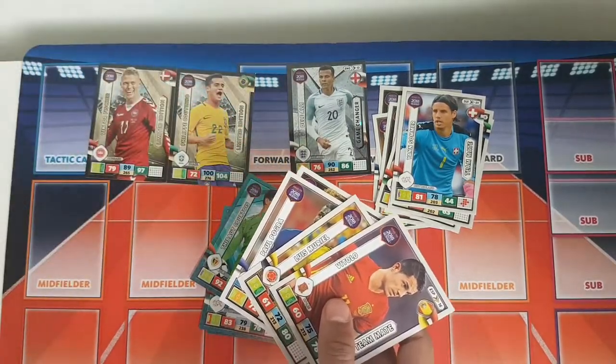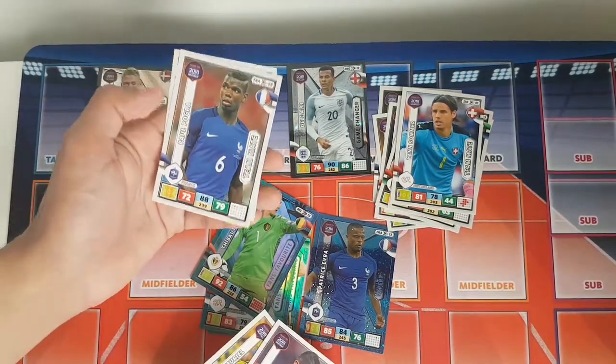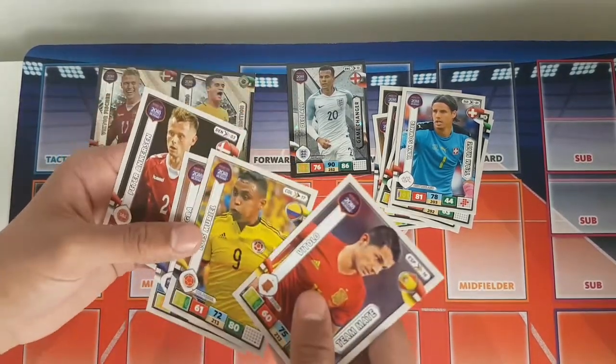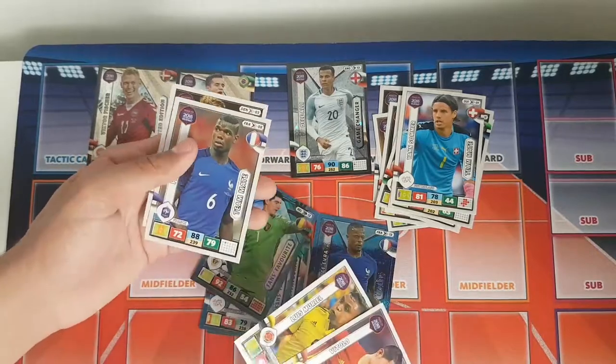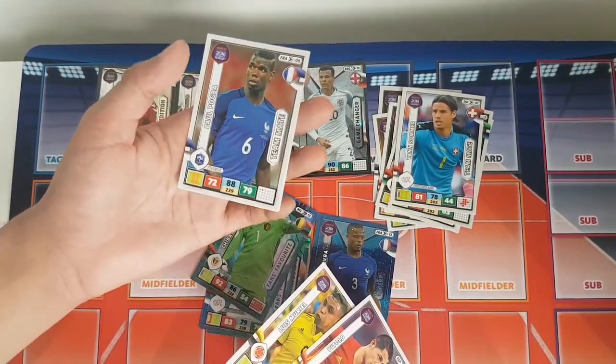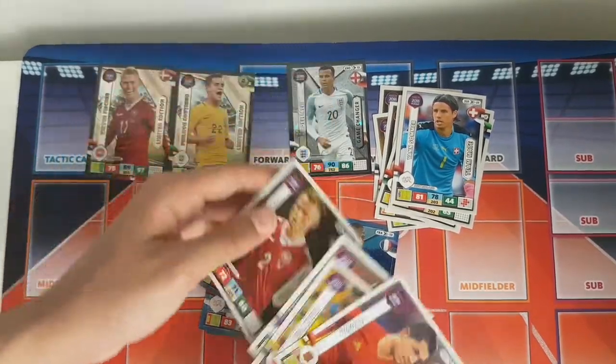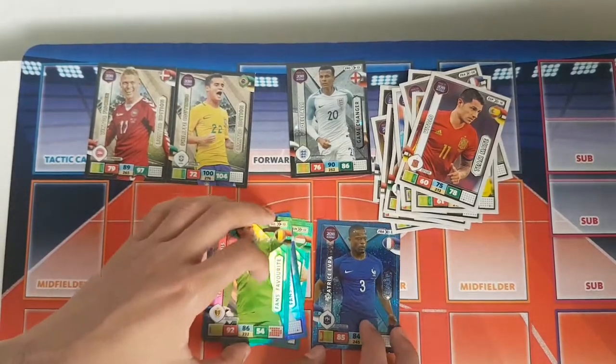The base cards we get are Vitolo and Muriel. Then we have Paul Pogba — very low stats actually, wow, definitely was not expecting that. I was definitely expecting a bit more for his defence and attack. And we've got an Atkinson teammate card. Some very nice cards there overall, and two limited edition cards which are absolutely fantastic.